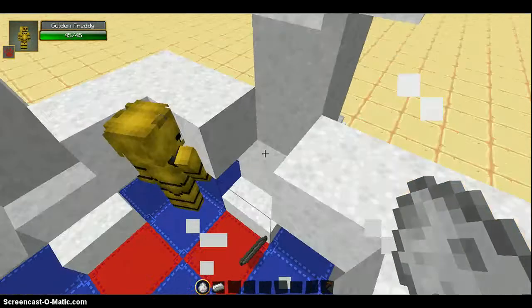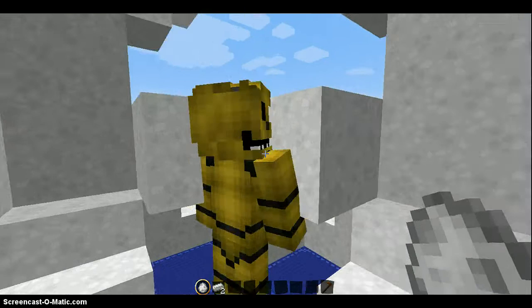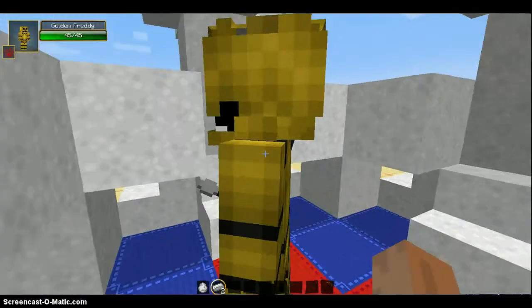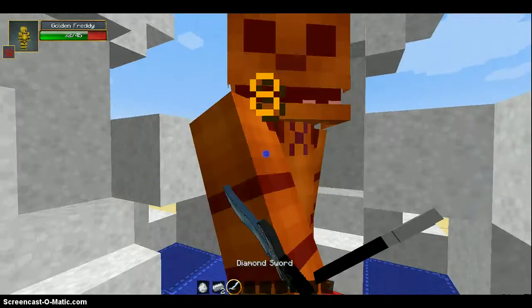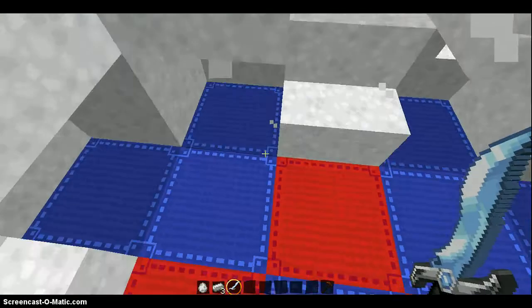The NPC villager is dead — taken out with one hit. Golden Freddy, great job! Now all I need to do is kill you. Let me grab my trusty diamond sword this time.